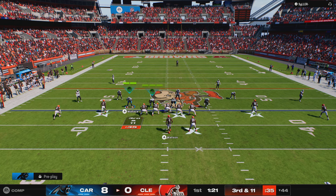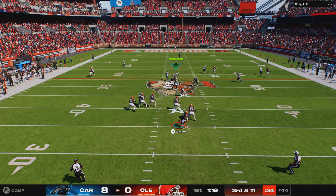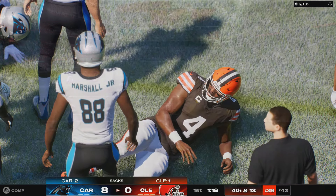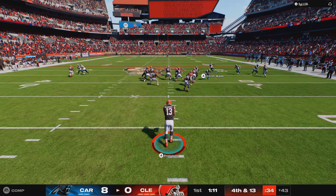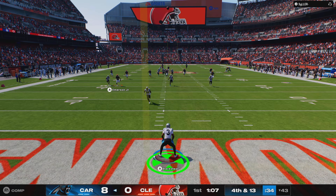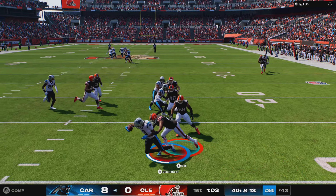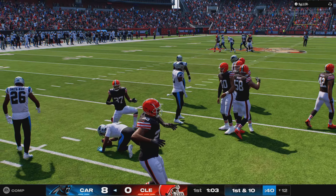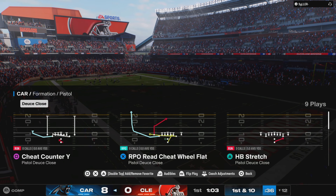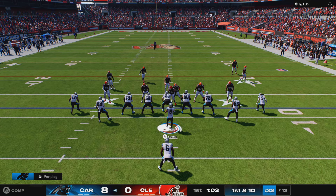Six defensive backs on the field for Carolina — they're going with a dime set. Now Watson, eluding the pressure right. How fortunate that they got a chance to punt it away and it's not just a turnover at the spot. Now this is fielded in the end zone — Raheem Blackshear going to take this one out, and he'll be tackled inside his own 15. The decision to bring it out cost him some yardage — 13 yards on the return after a punt of 57.